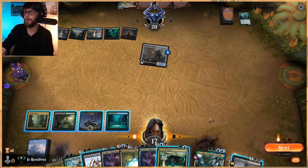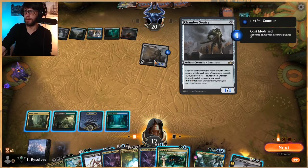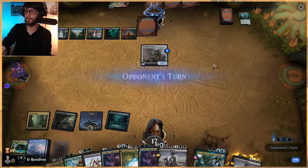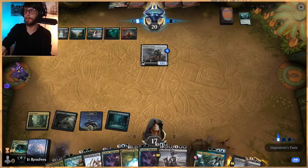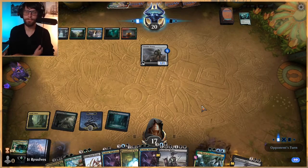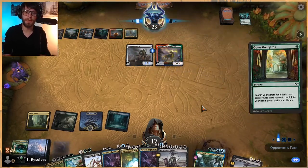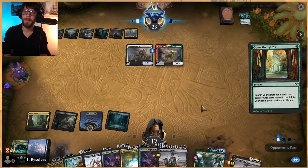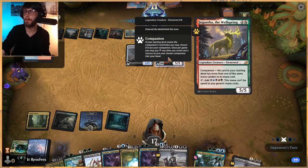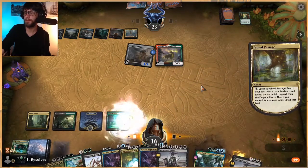We are going to Murderous Rider this ram — can't let that stay. Do we just Uro? I think we do, because we have Casualties of War in our hand that we are very much hoping to get to. Unfortunately, Ashiok is very not good here since we've already got one. We really just want land. I think we could go up one land to 26 — that seems minuscule, but we've run into a couple instances where lands have been a little distant from us. And there we go — we're getting there.